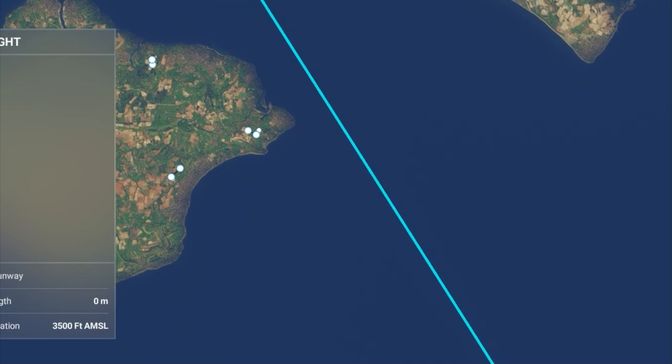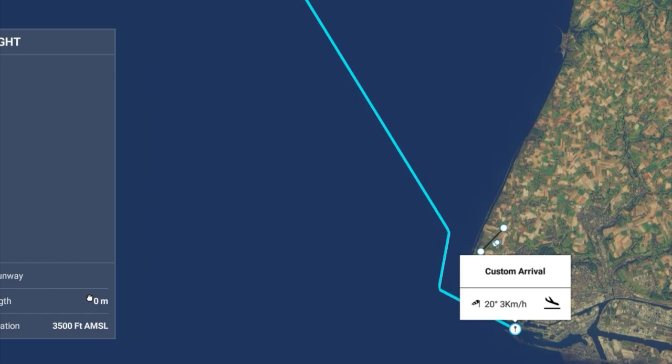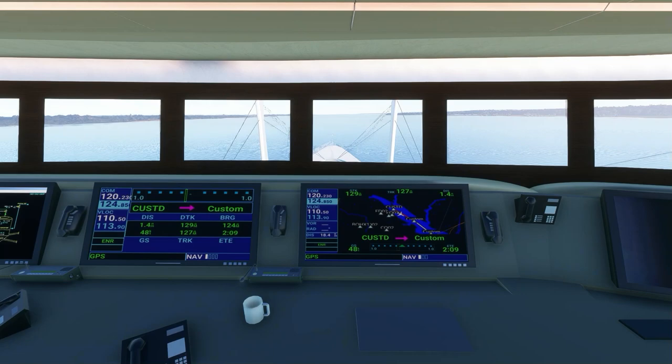As we leave the channel, we'll pass Portsmouth, then make a right turn around the Isle of Wight. The crossing itself is a straight line, followed by some manoeuvres to bring us into the port at Le Havre. I don't know whether we'll actually be able to traverse the surface in the dock, but we'll find out for sure.